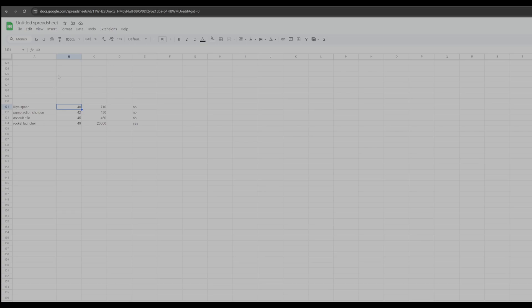At level 50 the weapons I've been using are Lily's Spear, the Pump Action Shotgun, the Assault Rifle, and the Rocket Launcher. In my opinion, as soon as you unlock them those are the ones you should be going for. They do unlock at level 40 and up so they are late game, but once you get there they do the most damage per second — I definitely recommend getting all of these as soon as you can.